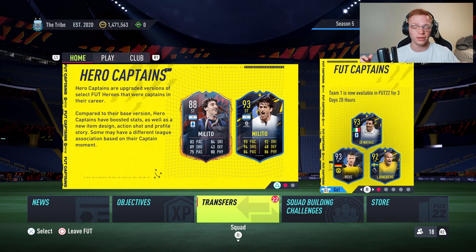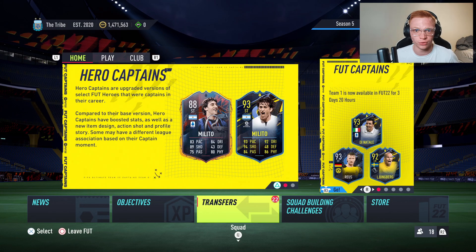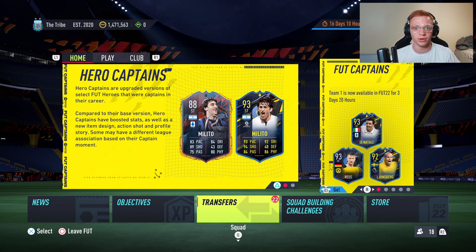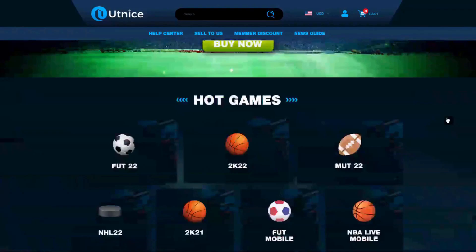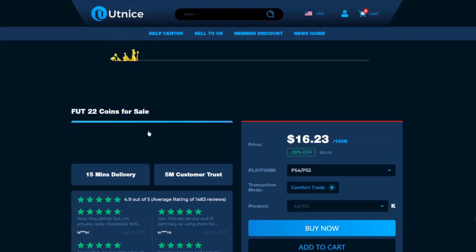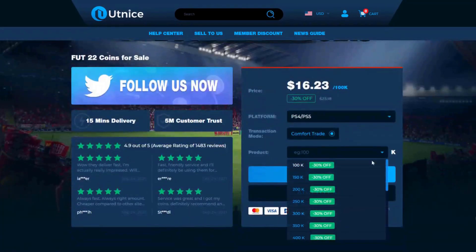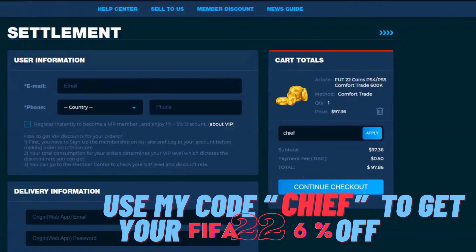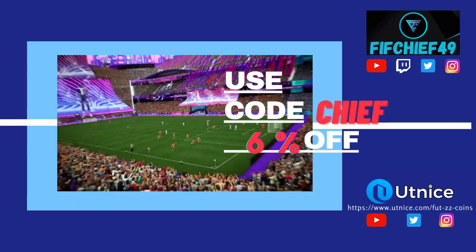I'm going to show you how to make unlimited coins on FIFA 22. Before we jump into that, the easiest way to get some coins — if you're looking for the cheapest and most reliable coins on the market, head over to utnice.com and use code 'chief' for six percent off at checkout. Now let's jump right into this video.